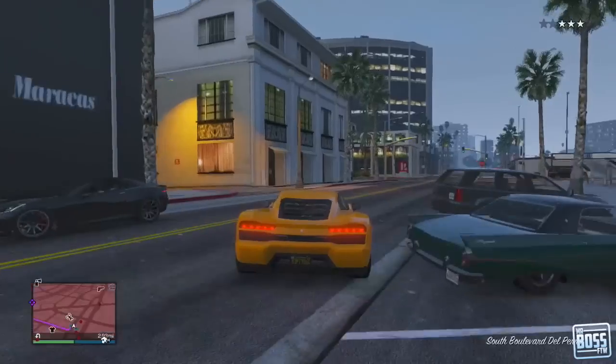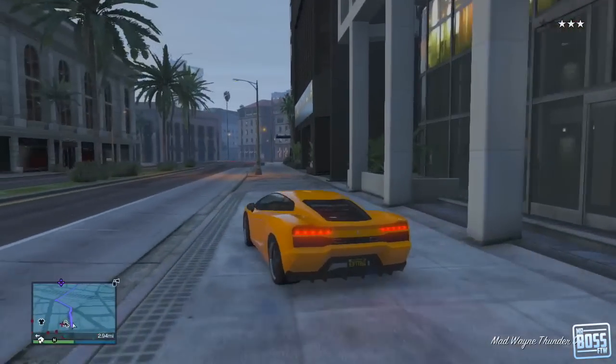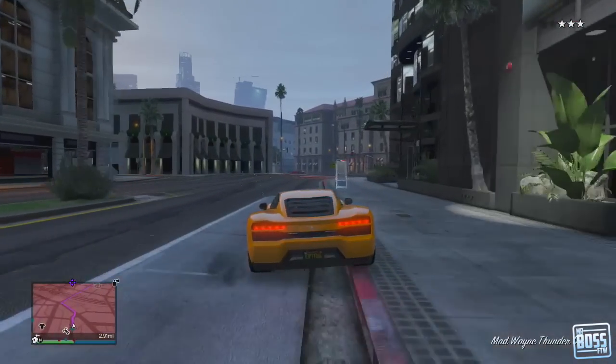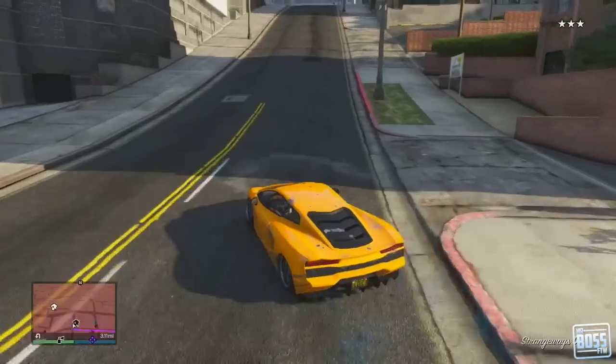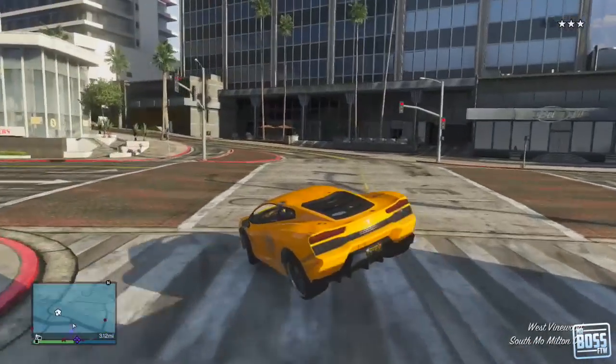These armored trucks appear everywhere around Los Santos, more particularly around the three banks that I know of so far. We just passed one right there. There's one up the street near the Starwalk, and there's one in Palito Bay. So you are going to get three stars, but it's fairly easy to avoid the cops.